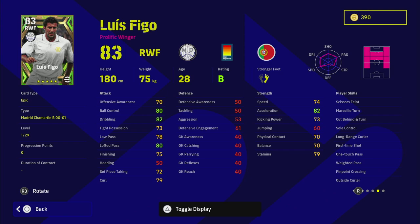Figo's player skills — he does have scissors feint, sole control, and cut behind and turn, but he doesn't have heel trick or double touch. For a winger, even though he can play pretty much any position and suit any formation with his playstyle proficiency of 90, his card feels a little all over the place.